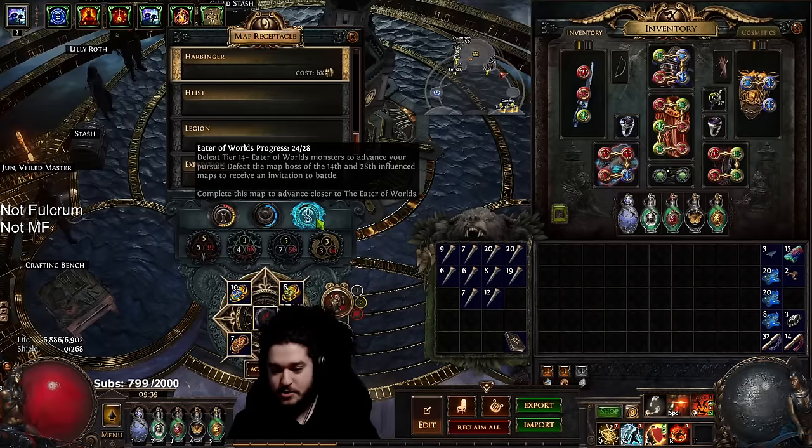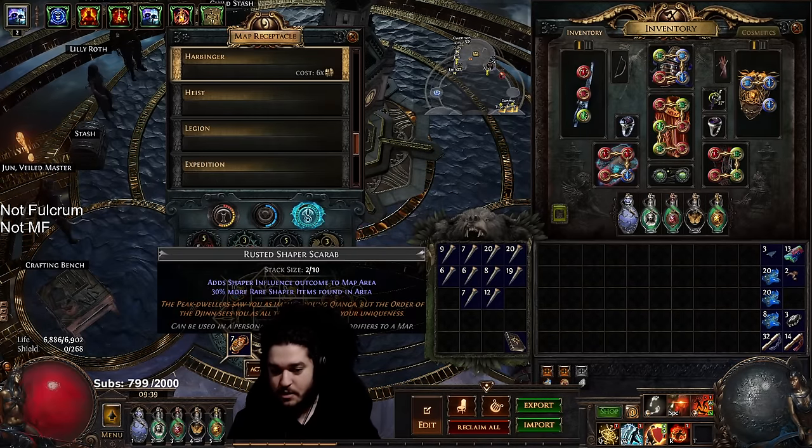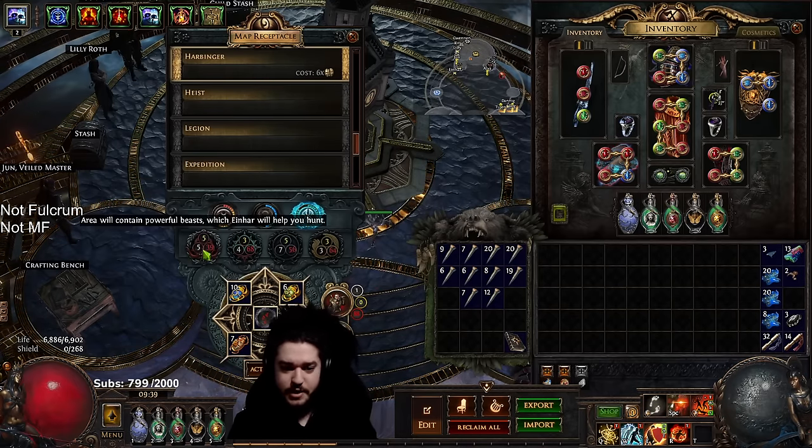I'm not going to talk too much about my atlas strategy — it's essentially Abyss and Harbinger on a more vanilla style atlas. Let's go ahead and get that set up.